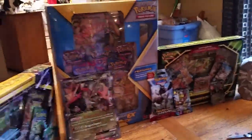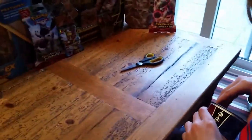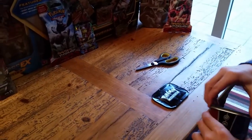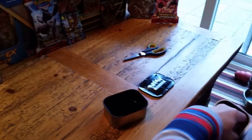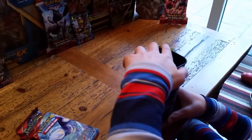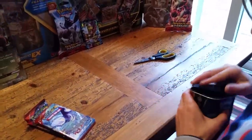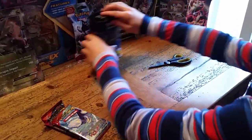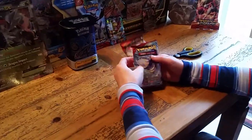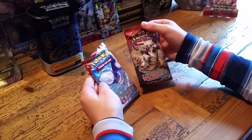You guys just put that down. Open this. All right, it slides up. There were two packs — one with Primal Clay Ogre, and one with Mega Eggron. First I'm going to open up the top of Mega Eggron.